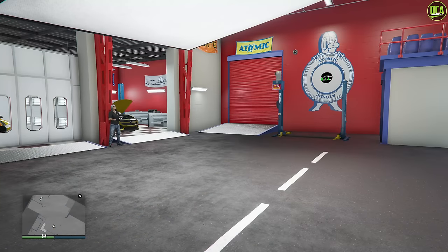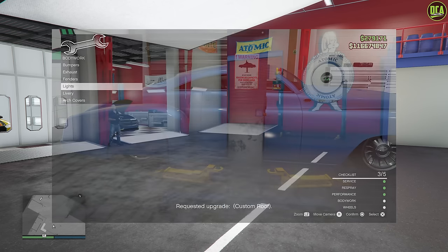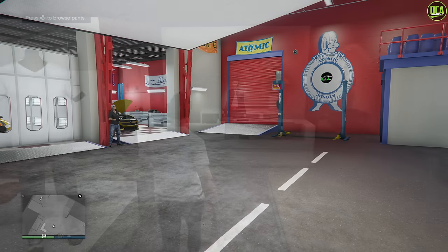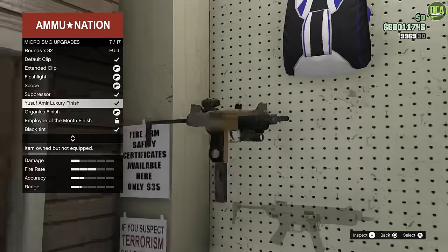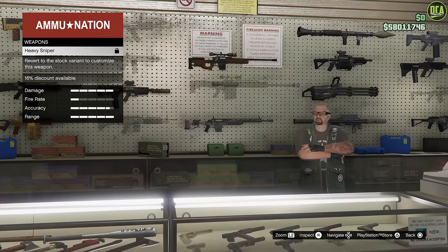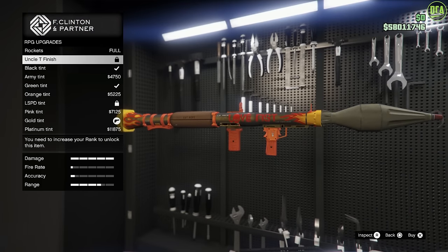It gets even worse — Rockstar somehow broke a lot of the customer cars where they require upgrade options that don't actually exist. For example, the Hermes is requiring a roof upgrade when the Hermes doesn't even offer any roof upgrades, meaning you can't complete the required customization and deliver the customer car. Also, for those who remember back in September when Rockstar gave us the Michael, Franklin, and Trevor outfits for the 10-year anniversary of GTA Online, plus the three weapon tints — Rockstar has now broken those weapon tints and locked them. If you select one, it says you're not a high enough level to unlock it, but the rank requirement is zero, so that makes no sense.